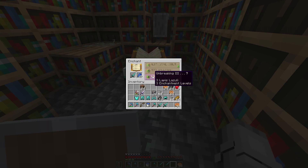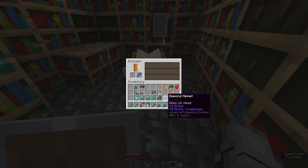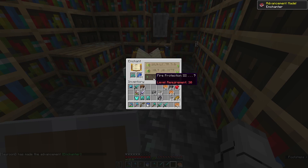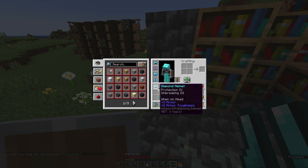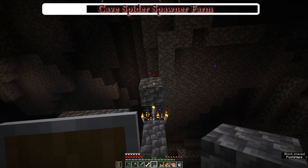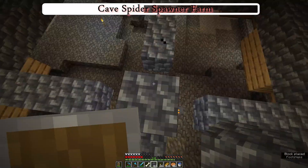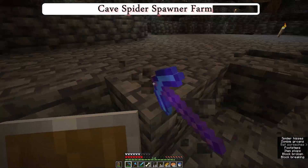For the sword, I need Looting because I want to get wither skeleton heads to fight a wither and get a nether star for a beacon for mining. I was suffering with XP, so I remembered I have a cave spider spawner here, and I made an XP farm. It's not a very good XP farm, but it can do the job.